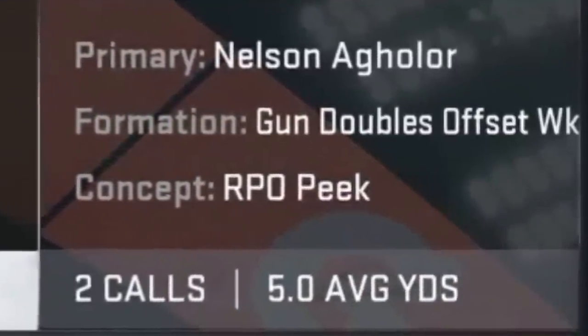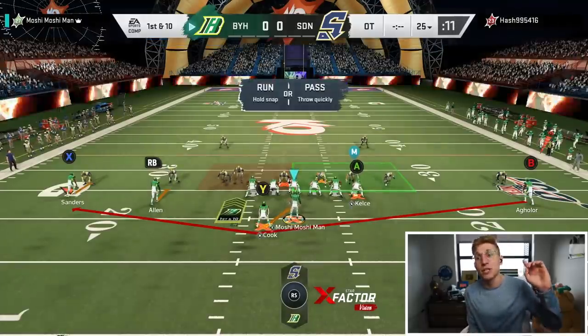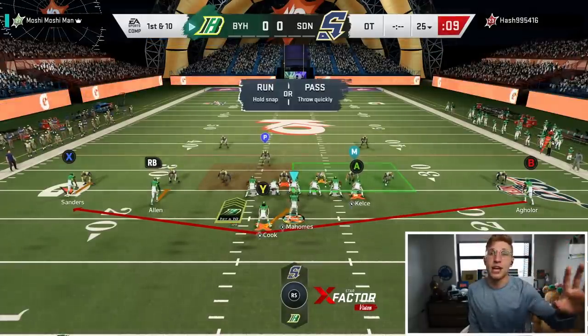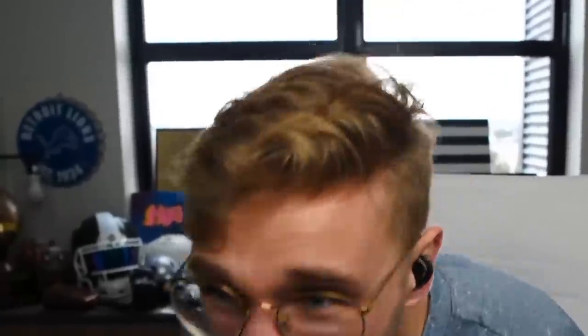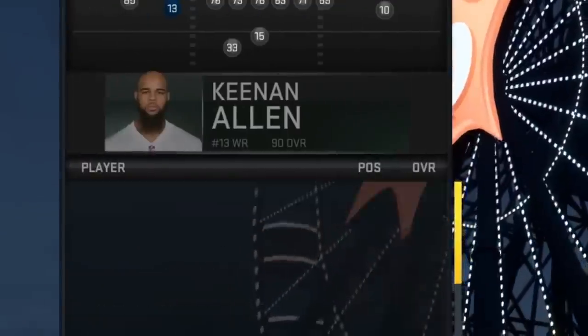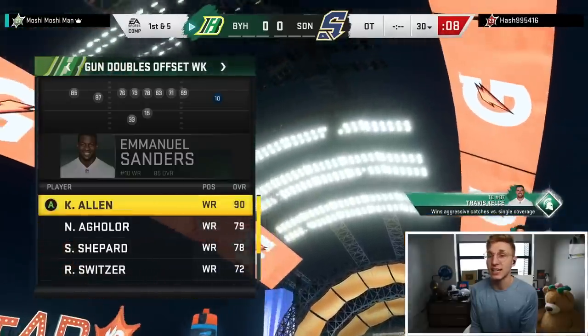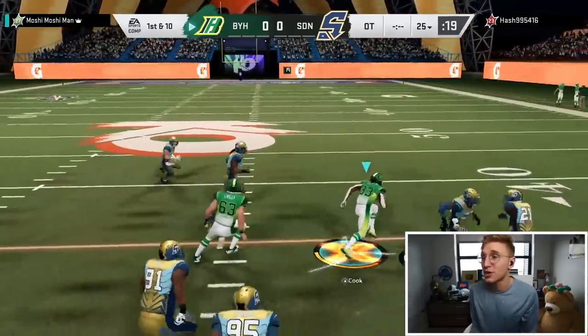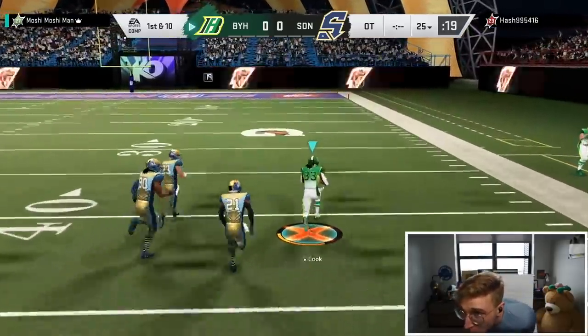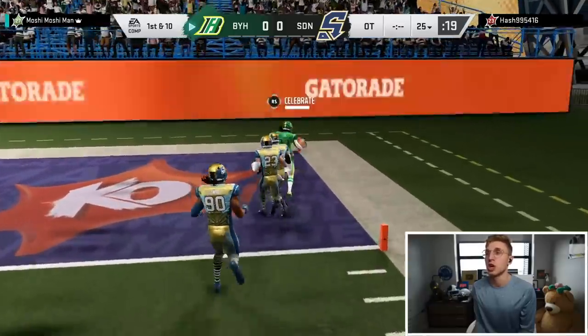What I'm going to sub in is Travis Kelsey over where Emmanuel Sanders is, and I'll just show you how this runs right off the bat. My options are the bubble — just like an RPO Peak Zone Bubble. It's doubles offset weak, so I can put my subs in here. I'll put Tyler Eifert, and then Travis Kelsey goes right here. So Keenan Allen's at 90 — we'll put Keenan Allen in. He's sinking all the way on Keenan Allen, so we're going to give it to Dalvin Cook. Touchdown! It's that easy, boys. That's how you win a Superstar KO.